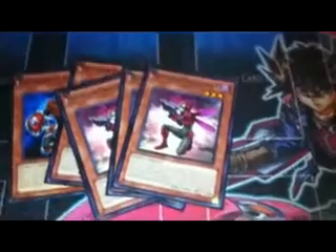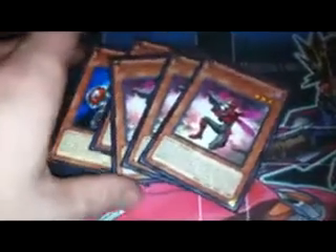To begin with, Inzektors can be broken down into four main groups. The first group is the group that can equip cards from the hand or graveyard and gets an effect when those cards are sent from the equipped position to the graveyard. This includes Inzektor Centipede, which you'll see pretty much everybody run at three, and Inzektor Dragonfly, which you'll see everybody run at three.